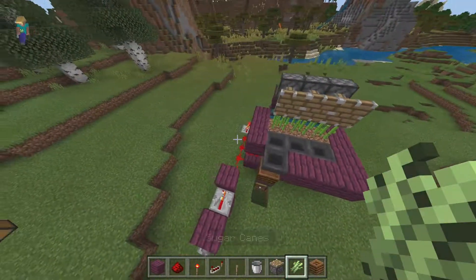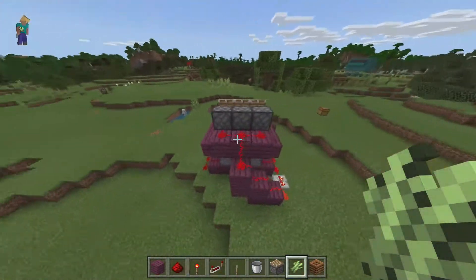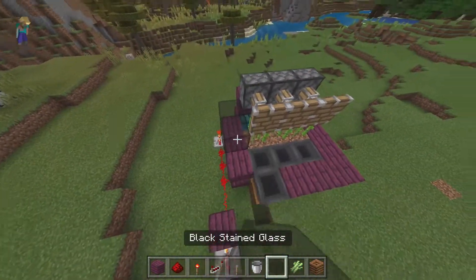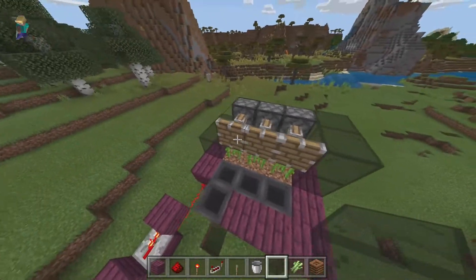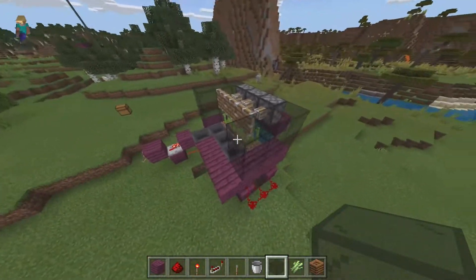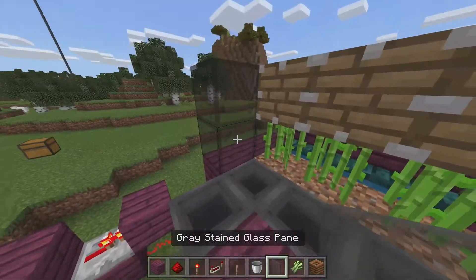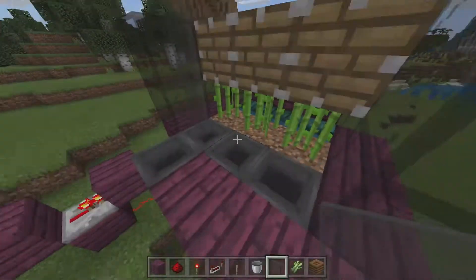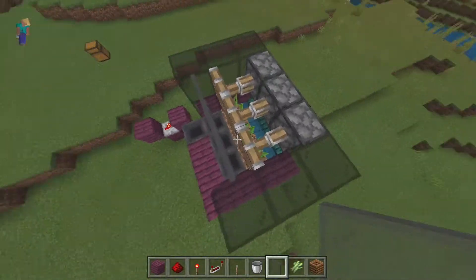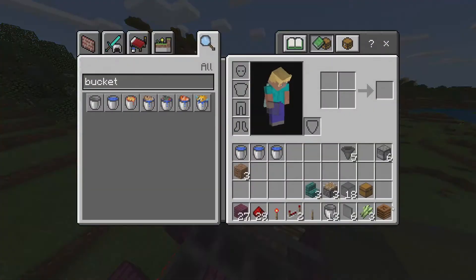Grab your sugar cane and plant it like that — your farm should look totally like this so far. Now put some siding on: three by two pieces of glass here like that. Then grab your glass panes and put it like this, so your farm will collect all the sugar cane that drops.